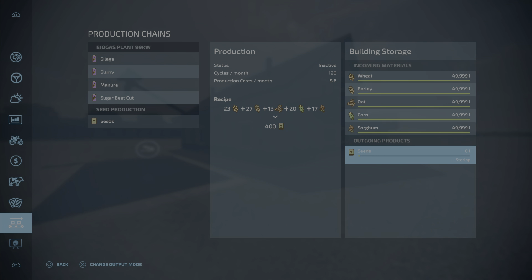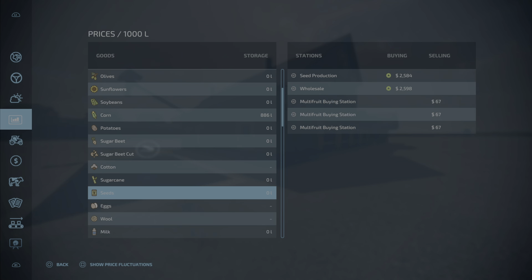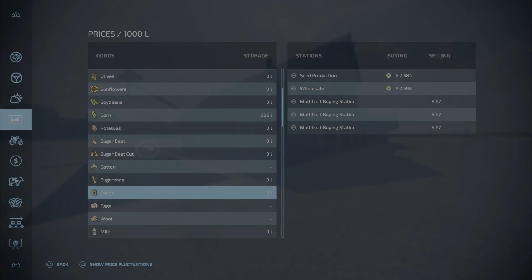Like any other factory, you can have it set to storing, selling, or distributing. I don't know where you would distribute it to, but storing and selling are interesting. The selling price — if we go up to selling prices, seed production is selling for $25.84. The wholesale sell point I have on the map is buying seeds for $25.98.